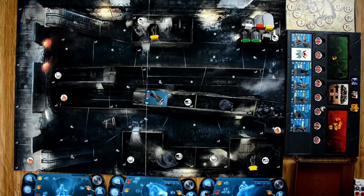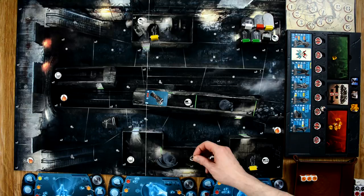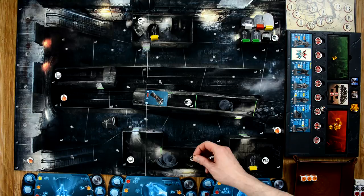Batman works on the C4 - spending three crystals to attempt deactivation, getting three orange dice. He needs five successes and rolls six - success! That C4 is removed. He takes his free movement of two spaces and holds his last crystal for defense. Catwoman is in resting state so she can't act. Red Hood spends two crystals to move two spaces and stops there. We're ready to move into the villain's turn.